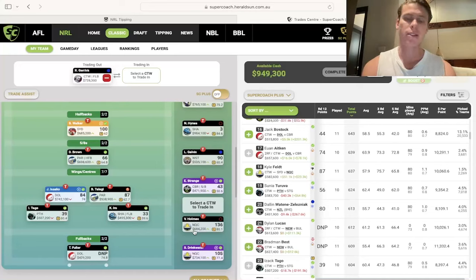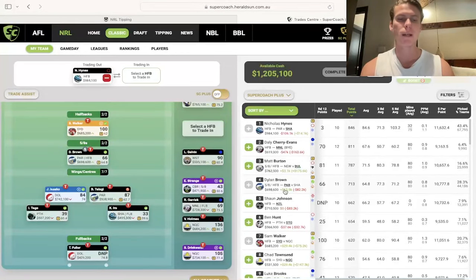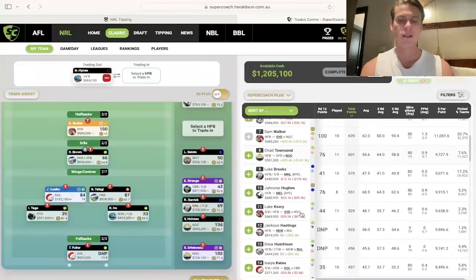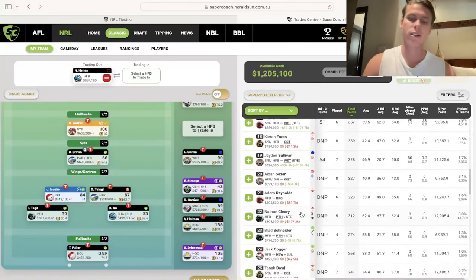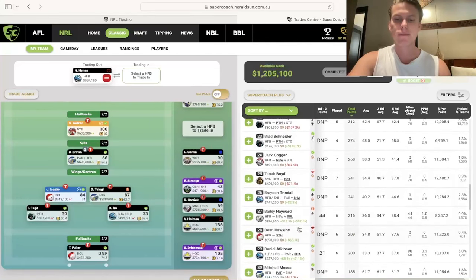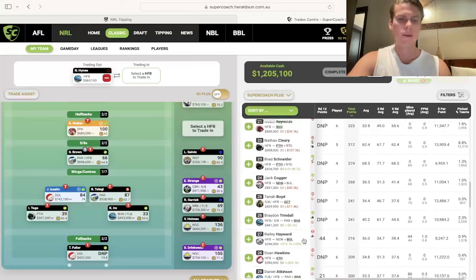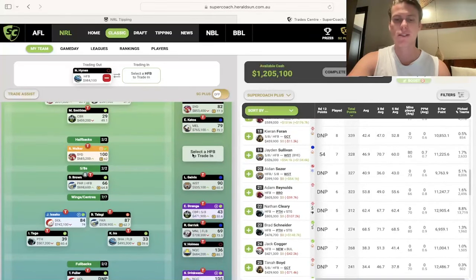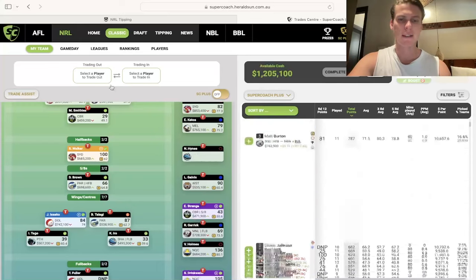In the halves position, who would you trade Hines to anyway? I've already got Walker. You could look at Matt Burton, but if you don't have Dylan Brown he's someone you could trade to. You've got Mitch Moses on his return, but do you want someone after an injury? Toby Sexton is potentially an option. Schneider's back this week, but unlikely to play much when Cleary returns and they miss rounds 16-19. Trindle's back but you probably don't want him. Really, the halves position is a wasteland until next week when Johnson and Jerome Hughes come in. This week probably isn't worth mucking around with that position.